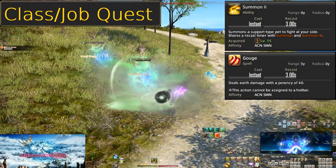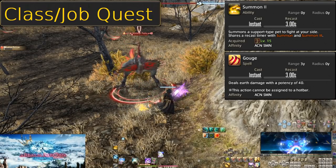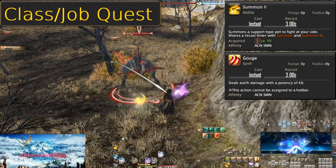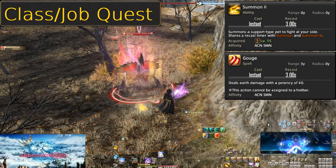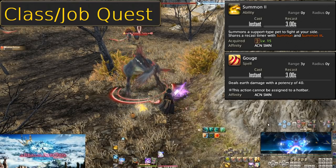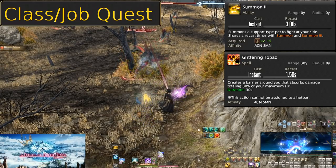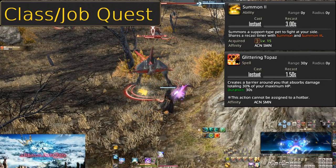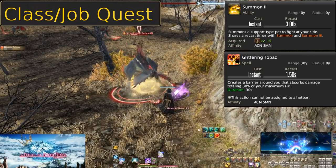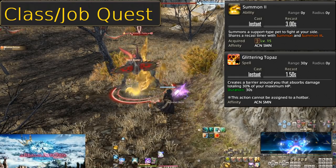Note the shared recast timer — it's more of a formality, as swapping pets every three seconds has no use. His attack isn't his selling point though. He's actually a support pet, as his Eggie Assault is Glittering Topaz. This gives you a defensive barrier on your character for 30% of your max HP. This is a really beefy shield, even for a mage. In solo instances it could be a huge help. In party content it's not all that good, but if there's an emergency and healers are struggling, it could be the difference between life and death.